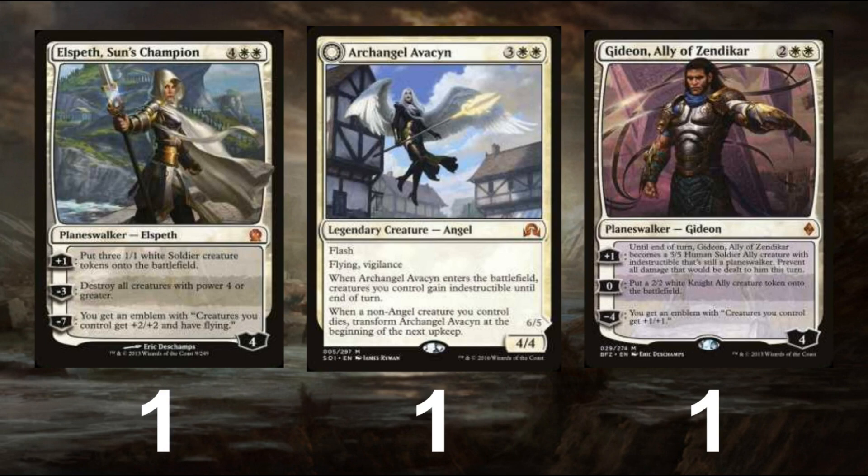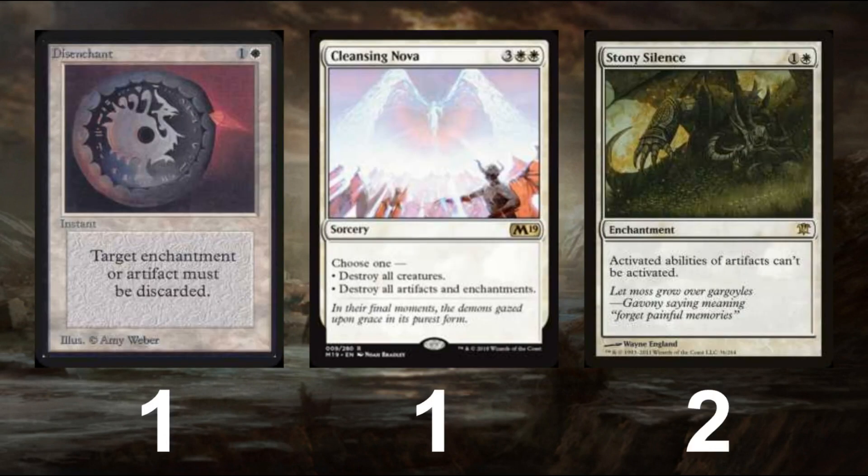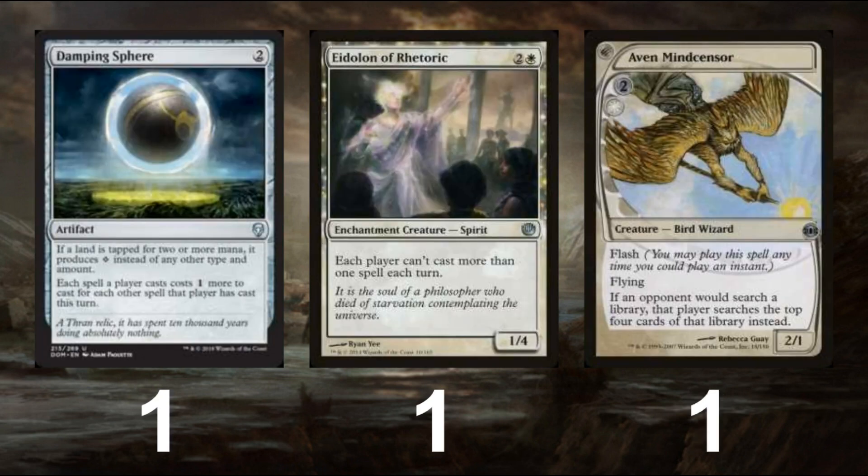The sideboard is a very Death and Taxes or prison-like list. It runs 3 bigger threats for midrange and control to pressure their answers — we get Elspeth, a second Angel to counter Verdict, and Ally of Zendikar. Archangel Avacyn is really important when playing against aggressive lists like Humans because of her flip side. For hate, we get spot removal for artifacts and enchantments with Disenchant, and a pure sweeper with Cleansing Nova from M19. The time the deck buys makes the 5-drop actually viable. No white deck is complete without Stony Silence, as white has some of the best format hate cards. The deck has a great game 1 vs Tron and doesn't need much more, but just in case it can bring in Dominaria's Dampening Sphere, which also has play vs Storm — the same as Eidolon of Rhetoric comes in against Storm. You also get Aven Mindcensor for Gifts Ungiven, Scapeshift, and Tron lists searching aggressively, or any deck running lots of fetchlands.